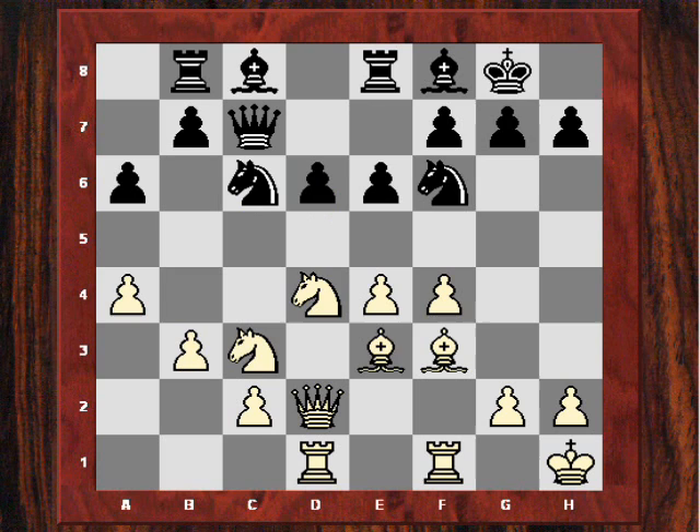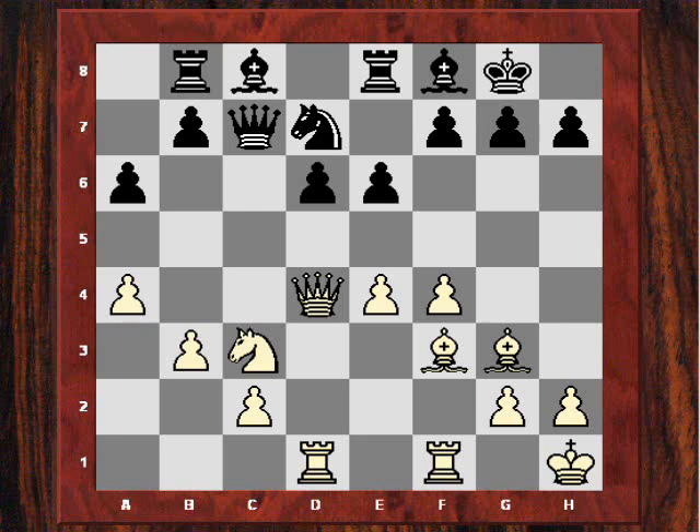Adams demonstrated a nice effective plan: he played Bf2 with the idea of Bg3 and later f5, so d6 will be an actual realistic target. After Nd7, Bg3 was played, with the idea potentially of f5 to target the d6 pawn. Topolov now played Nxd4 and after Qxd4.